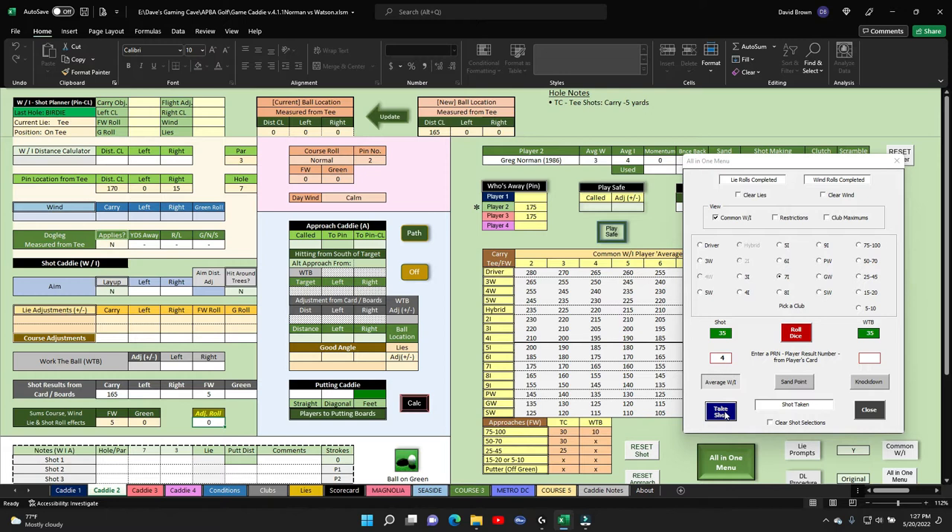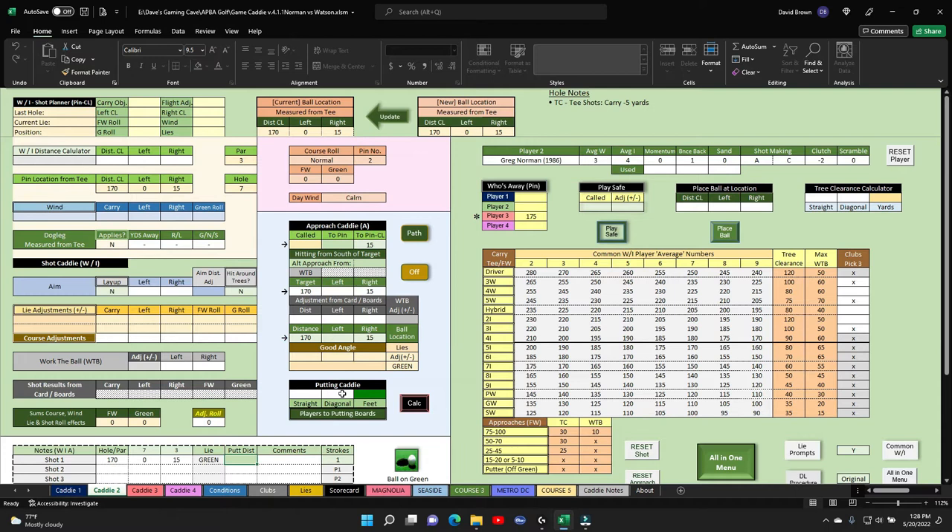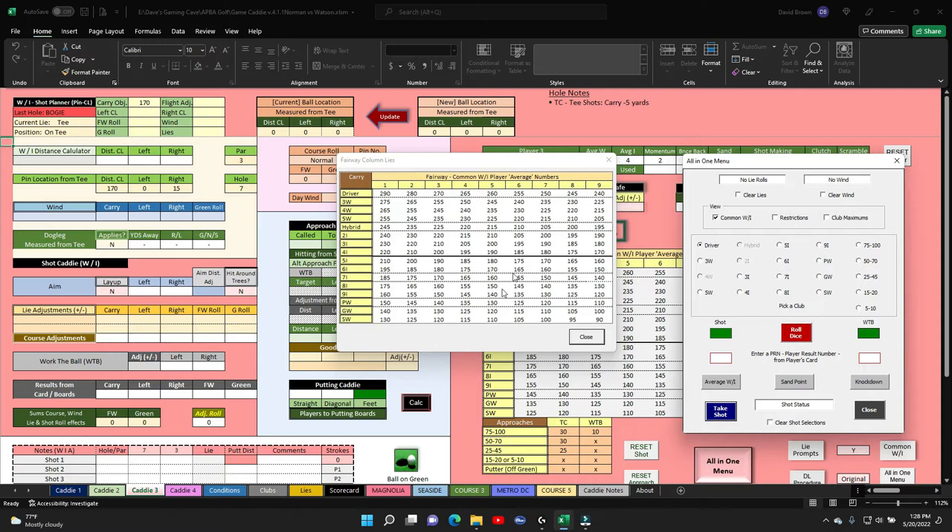165, dead center. That puts him on the green. His ball is on the green. It is going to be two straights and one diagonal — calculate that — and it's 46 feet. Control Q.